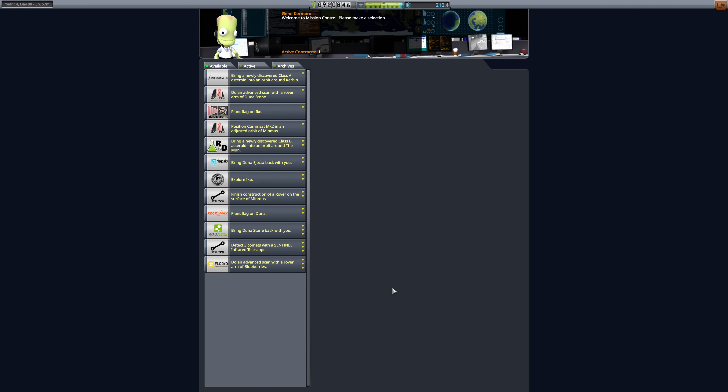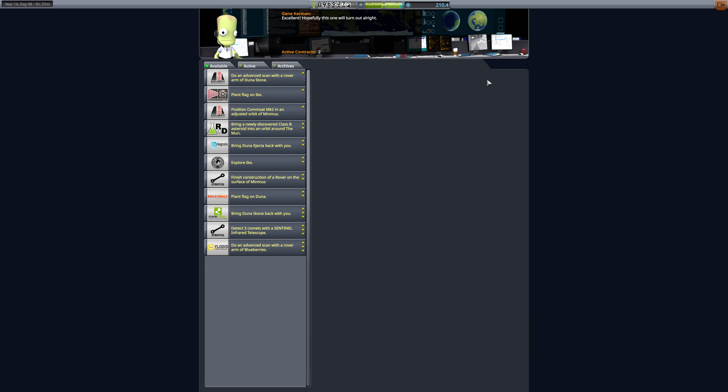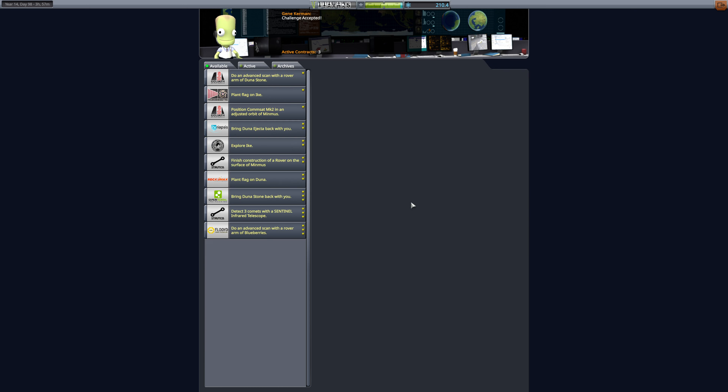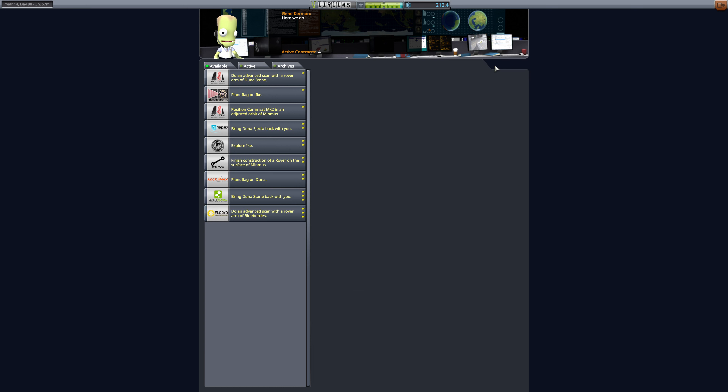Do we have anything in here? Bring a newly discovered Class A asteroid into orbit around Kerbin — yes, we accept that contract. Do an advanced scan with a rover arm of Duna Stone, plant a flag on Ike — a lot of this we're not going to do. But a newly discovered Class B asteroid into an orbit around the moon? Yes, that sounds good. Detect three comets — this will just passively happen, apparently. We'll take that.